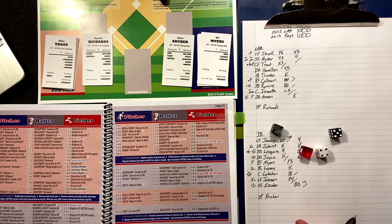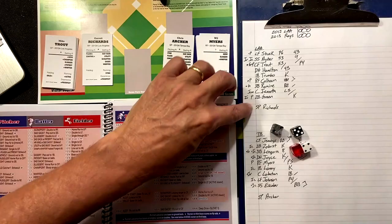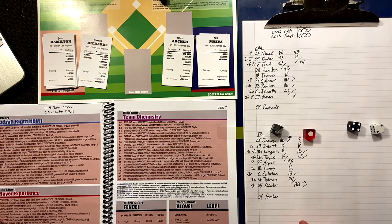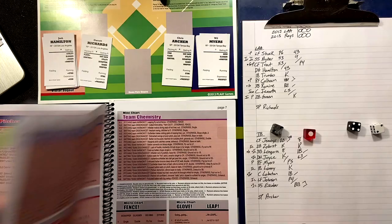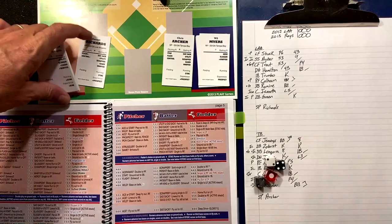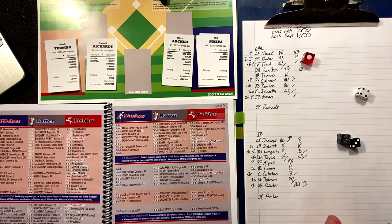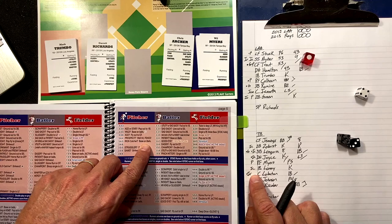Top of the fourth — Mike Trout grounded out his first time up. Two-four-five. He's a semi-hero — decider die says no — so he pops out to second. We go to the experience chart for Josh Hamilton — two-four — icon batter, yes he is! Single just inside the baseline, a single for Hamilton.